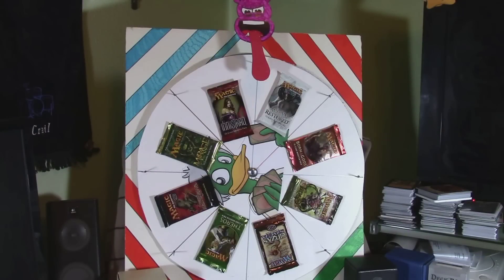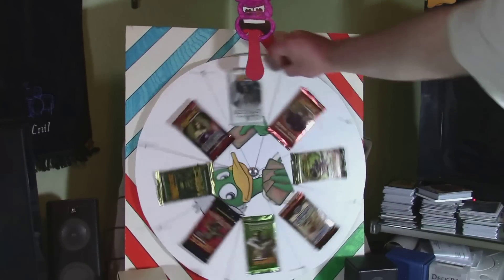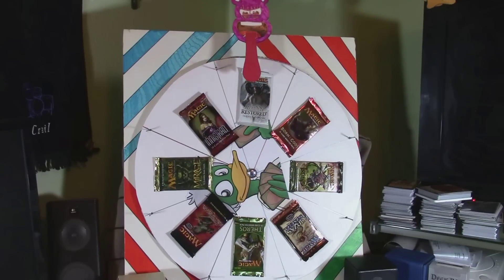Hey guys, another day, another spin of the wheel. I really want to land on Urza Saga, but the wheel does not seem to want to cooperate, so let's see what we get anyways. Avacyn Restored — oh yeah!